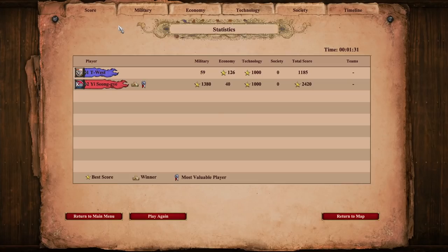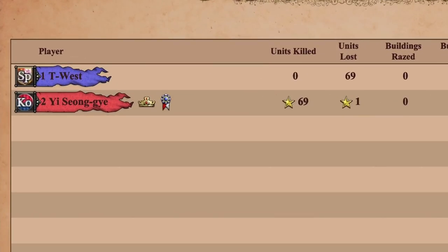But let's check out the stats screen this time. We'll click the military tab, and the kills belong to our enemy. So if we convert the onager and it remains alive, the kills belong to us. But if we convert the onager and we delete it, the kills belong back to the original player when the shot was fired.